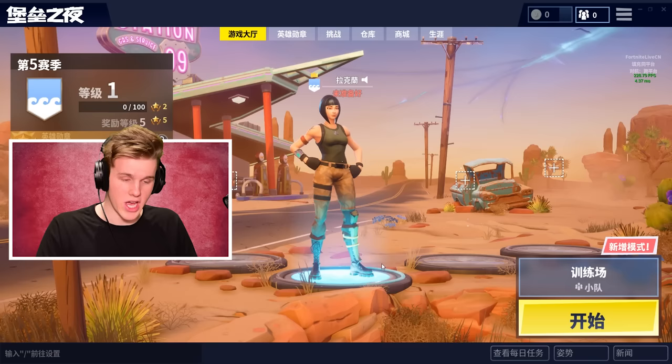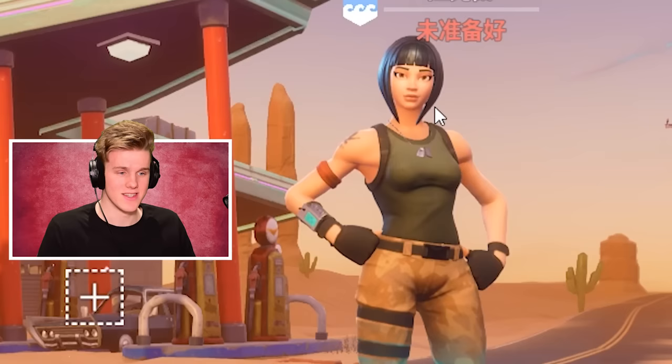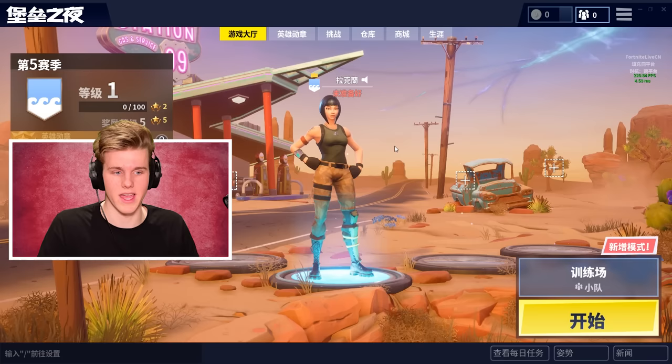Today we're going to be looking at the Fortnite Chinese version, seeing what's up with it — because there are a few differences. One you'll obviously notice at the start: we've got different defaults. She's like a little more oriental, I guess. She has like the base model of the Shadow Ops character with her hair and head, but then they've slapped on the default skin. There's a few different ones. So the Chinese version gets new defaults, but they might not get the old defaults.